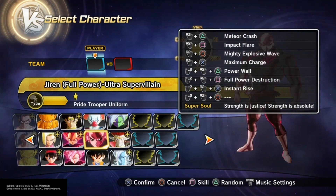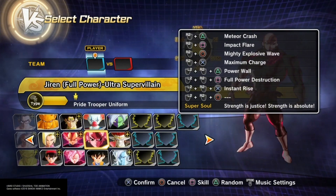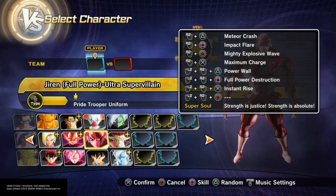Jiren has Meteor Crash, Impact Flare, Mighty Explosive Wave, Max Charge, Power Wall, Full Power Destruction, Instant Rise, and the Super Soul 'Strength is Justice, Strength is Absolute.'